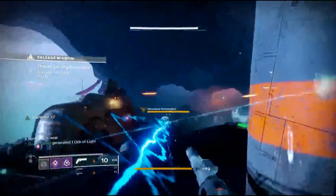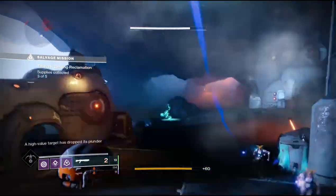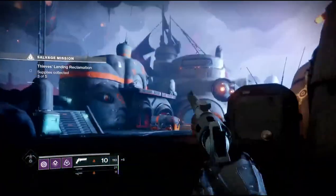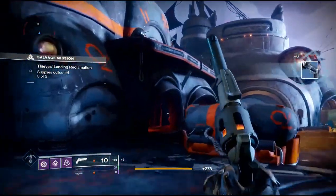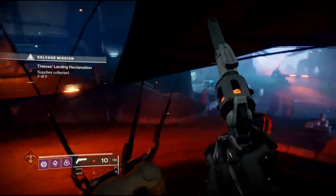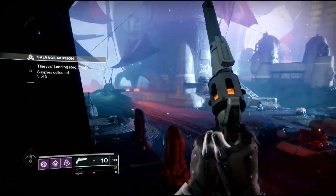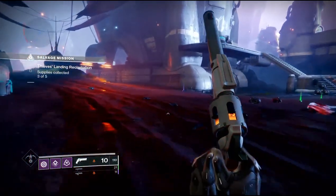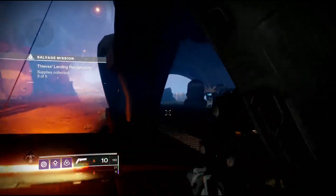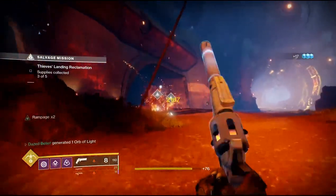Also worth mentioning are the mini bosses - the yellow bars, or high value targets - that spawn in every now and then. They drop a chest and have a possibility of dropping a ghost fragment; sometimes you do, sometimes you don't - it's a toss up. About 90% of the time when I'm doing these public events a high value target will spawn somewhere. If you see it in the bottom left corner you can go after them; if you can't find them it's no big deal.